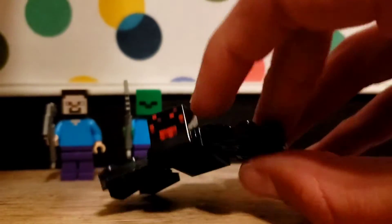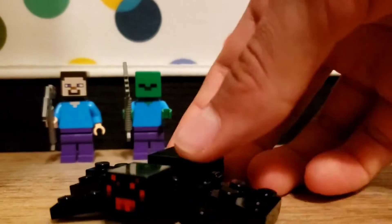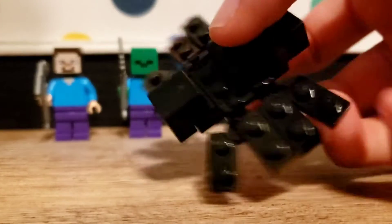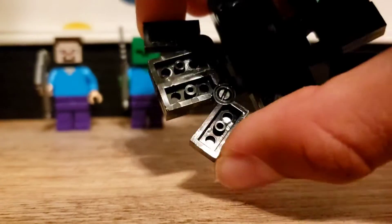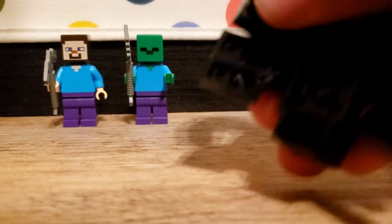Next we have a spider, and these guys are kind of rare in LEGO, whereas they're kind of common in Minecraft. He's basically got these pieces as his legs, so they can go together — his legs can move up and down like this.